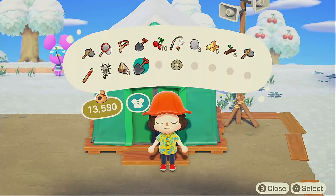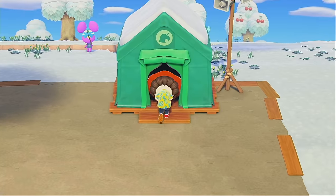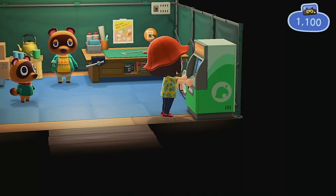Much better! I have some shells to get rid of — let's go sell those. We'll get our extra Nook Mile ticket and then we'll go on our villager hunt. Extra one printed — this is the anti-Chops ticket!